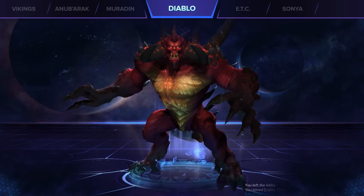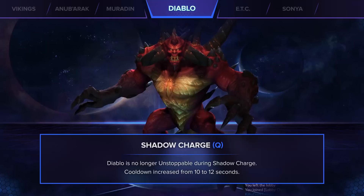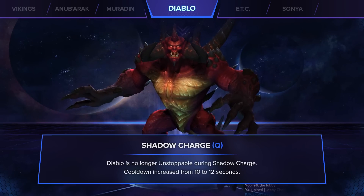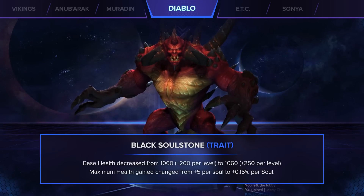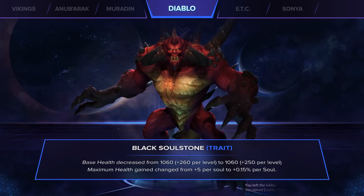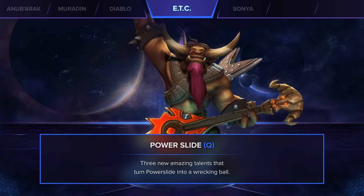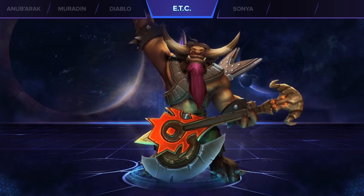Moving on to Diablo, this guy feels a lot weaker now. He can now be interrupted in the middle of his Shadow Charge animation, and its cooldown was increased by 2 seconds. More importantly, his health regen and early game durability were pretty much obliterated in exchange for a tankier late game. As for ETC, his split pushing was severely hit after losing Echo Pedal at level 4. However, he received three very powerful new Power Slide talents — they essentially took away his kill potential in exchange for more utility.